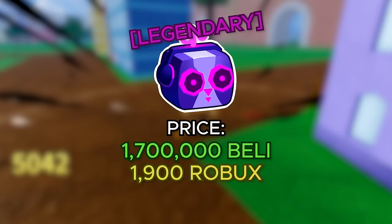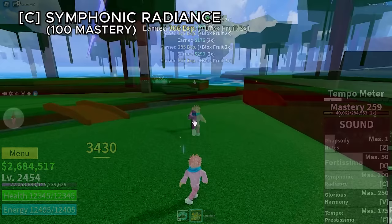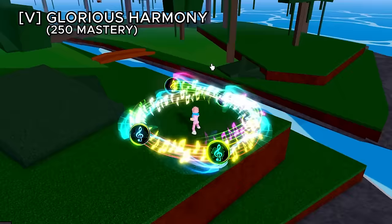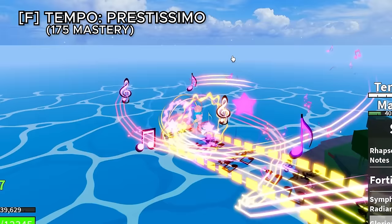The sound fruit costs 1,700,000 belly or 1,900 robux and has a tempo meter limiting the number of attacks you can use. The Z ability shoots forward a bunch of melodies for decent damage. The X ability fires a huge sound projectile hitting everything in front. The C ability, symphonic radiance, spawns a disco ball shooting lots of projectiles around it. The V ability spawns music balls and when shot at an enemy creates a huge music ball dealing heavy damage — one of the coolest looking abilities in the game. The movement ability, tempo, has you riding on musical notes.